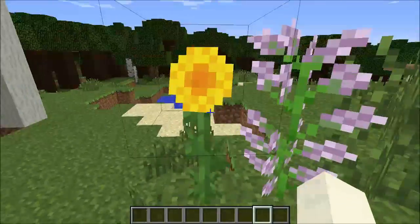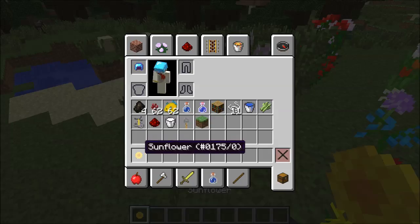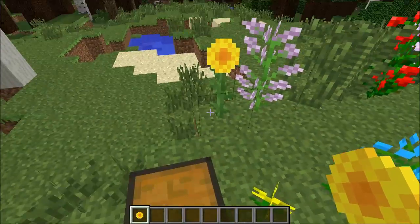They added a sunflower, which looks pretty amazing. But in the hotbar it's just a yellow thing, which isn't the best.